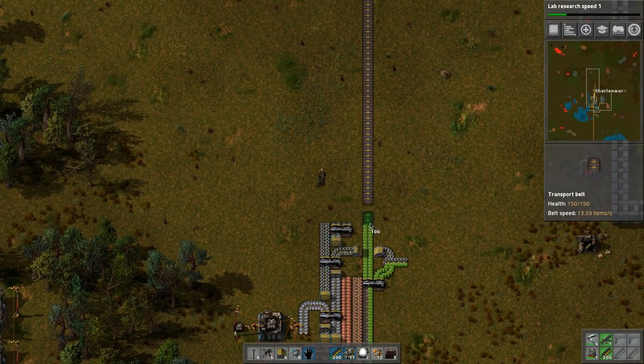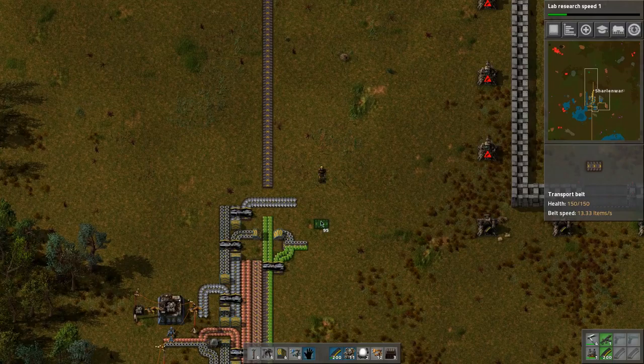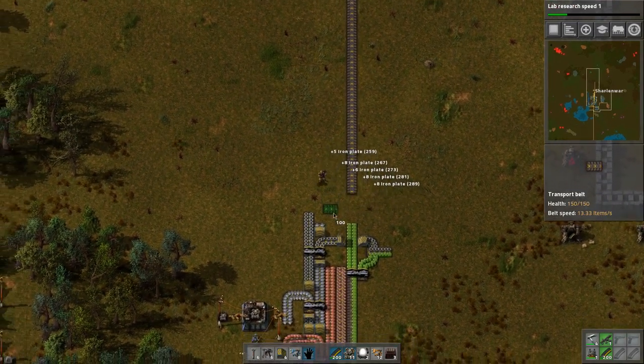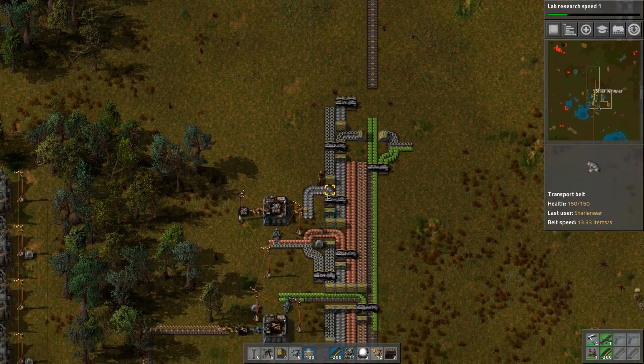We can just do this and make the other stuff go underneath. It's going to be quite spaghetti-like here. I don't think I can put that there - it's too close - so we have to go up a little bit higher, then we can split it. I need more splitters - are we making splitters? I think we're only making belts.